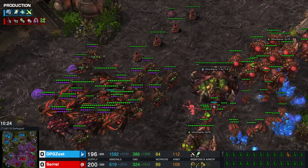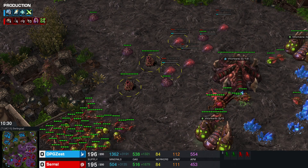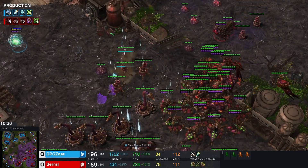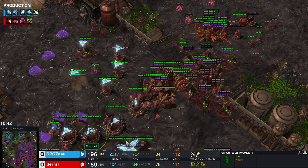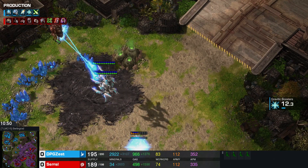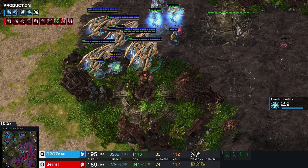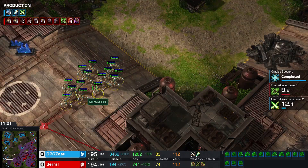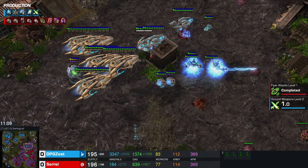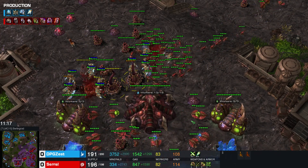Serral leaves some Zerglings and tries to counter with massive amounts of Zerglings. Zest attacks on two sides with Zealots, keeping Serral at bay. Serral has to split his troops, leaving Zerglings to defend in multiple locations, and goes into even more defensive gameplay with Spores. Zest considers attacking this location, but Serral plays very defensively with massive amounts of Spores and Spines on the ground. Zest decides to retreat and regroup. Zest commits forward — the SimCity build order is really really nice by Serral, bringing Zerglings forward.